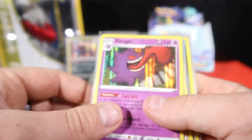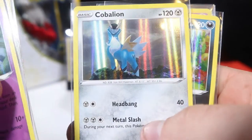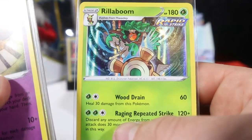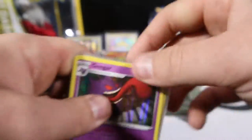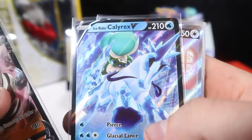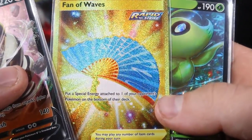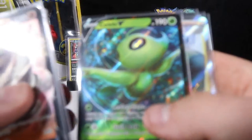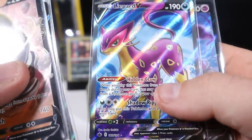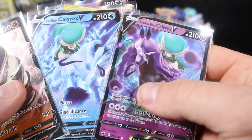Let's go over our pulls. Our hollows — we got Gengar, a Lycanroc, Cobalion, Galarian Slowking, Gardevoir, and our first hollow was a Rillaboom. And for our bigger pulls: Sandaconda V, Ice Rider Calyrex V, Blissey for our alternative artwork, a gold card Fan of Waves, Celebi V, a Full Art Peony trainer, Full Art Leopard, and Calyrex V to go with the Ice Rider and Shadow Rider.